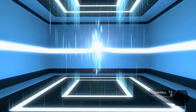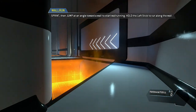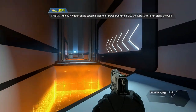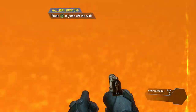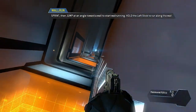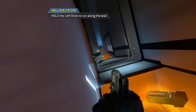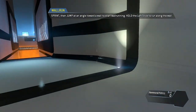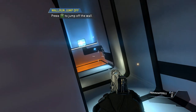Jump toward the edge of a surface to pull yourself up. As a pilot, your most important piece of gear is your jump kit, which allows you to run on walls. Wall run across the gap to proceed. Run toward the wall at a diagonal angle and jump once to start wall running. Wall runs can be chained together to travel farther — try jumping from one wall run directly into another.